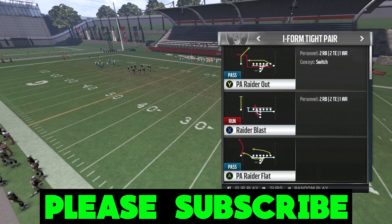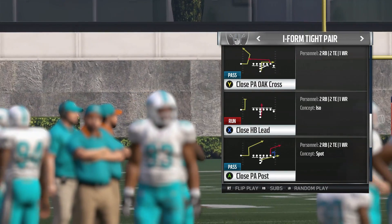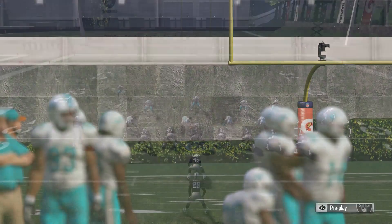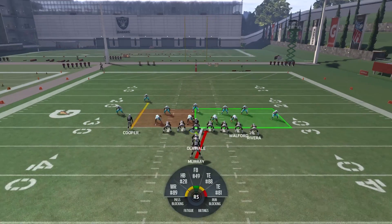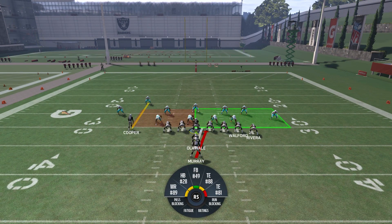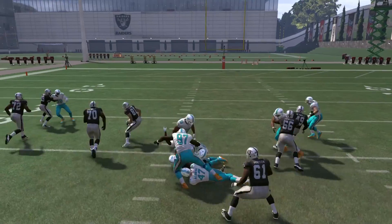You're going to want a physical running back — someone big with decent carrying ability. Latavius Murray is the perfect option. The play is Close HP Lead. Running it against random defenses, the green box says to run it to the right, but we're always going to be looking to cut it to the left because the hole is so frequently opened to the left — the center and guards do a great job opening holes to the left and sometimes right through the middle.